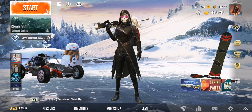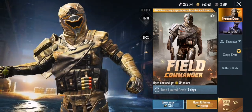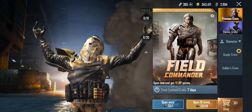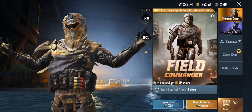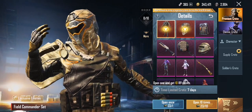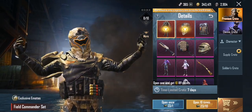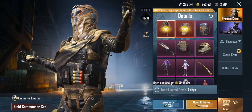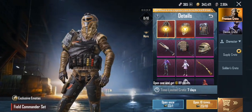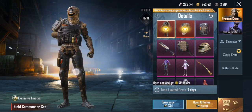Today's premium crate opening is going to be about the Field Commander set. The dress is awesome — the emote of throwing a nade is damn cool, man, like seriously. The helmet skin is too awesome as well — gives a thumbs up after throwing a nade. Good, nice.